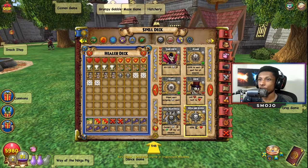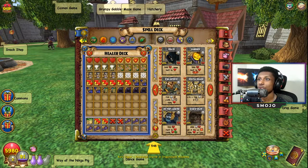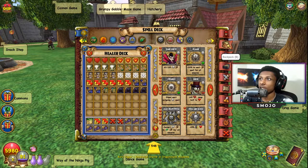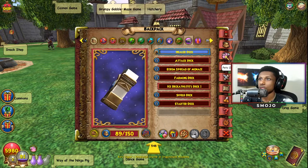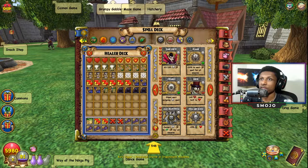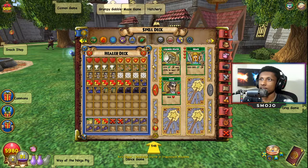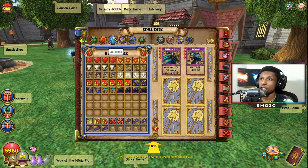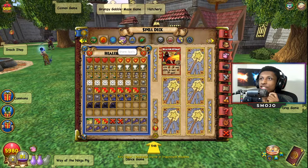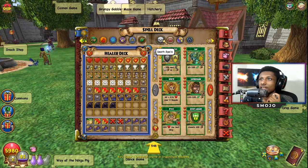Bubbles are a thing in PVP so I kind of want to do doom and gloom, but that hurts me as a jade because I'll be trying to heal. I wish I had set shields. My main threats are going to be storm and fire mainly because I don't have resistance to those two schools on my pet — I have balance, life, and death. So more than likely I'll have to train shields for both storm and fire, or maybe tower shield.